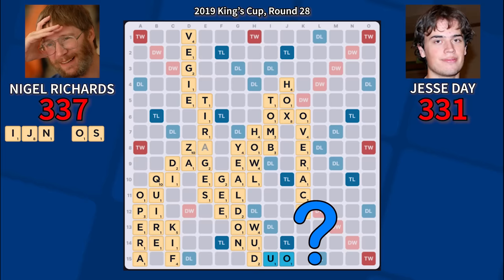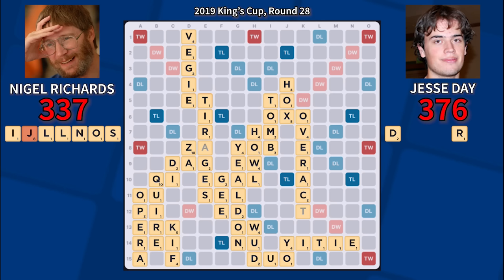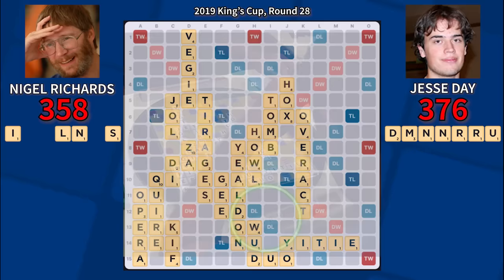In the actual game, Jesse answers with Yighty for 45, blocking the setup and seizing command of the game. Nigel's now in a situation where he'll likely need a bingo to catch up and he still holds the J, a terrible bingo tile. He does have an S in hand to pluralize Yighty, so Nigel changes course and dumps his J for a relatively low score. But Jesse wisely blocks the S hook on Yighty with his only five-letter word from the E of Over-Act, and Nirn for 18.